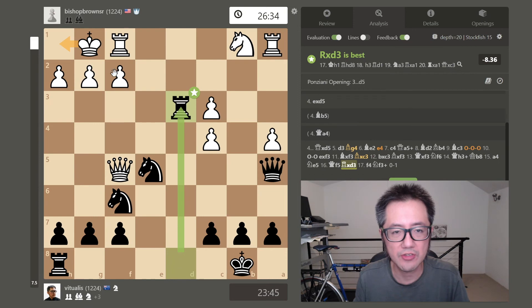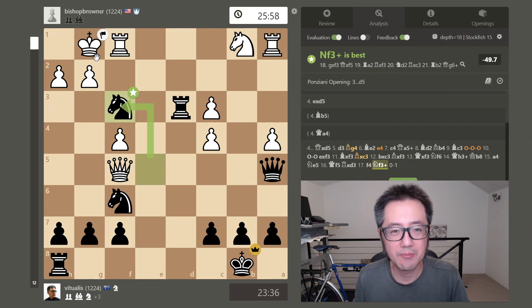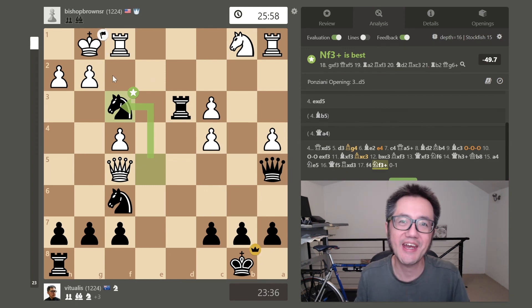Unless the opponent does something, this will be a very powerful attack next turn. They had opportunities — move the king so it doesn't get checked, move the queen out of the way, or block. However, they missed that tactic and attacked my knight instead. That doesn't matter — it comes with check, discovered attack on the queen. The queen is definitely going to be lost next turn. My opponent saw the writing on the wall and resigned. The one big takeaway: the most successful move against the Ponziani opening is d5 — just play ordinary moves after that.